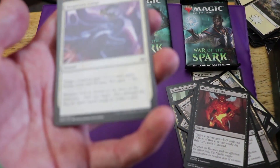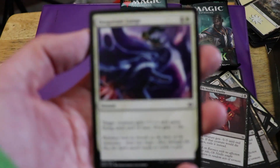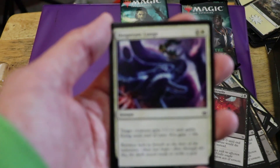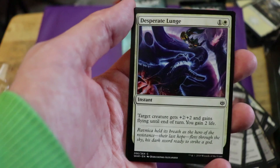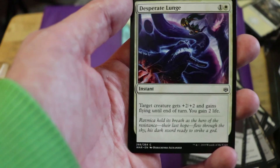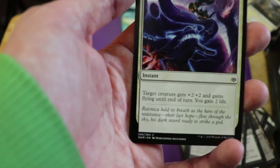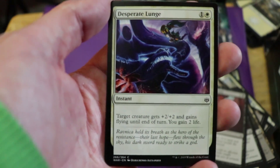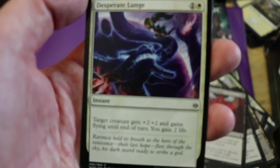Here is another card specific to the Planeswalker deck — this is called Desperate Lunge. The camera's being difficult again. Desperate Lunge: one white, one colorless instant. Target creature gets plus two plus two and gains flying till end of turn, and you gain two life. Not too bad — not amazing, but not too shabby. The artwork is awesome — you can see Gideon coming down on Nicol Bolas. That's pretty dope. The flavor text says: 'Ravnica held its breath as the Hero of the Resistance, their last hope, flew through the sky, his dark sword ready to strike a god.'